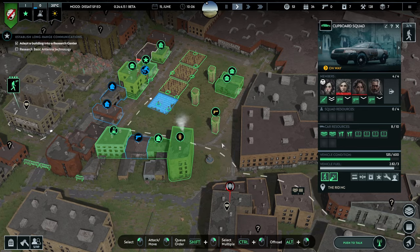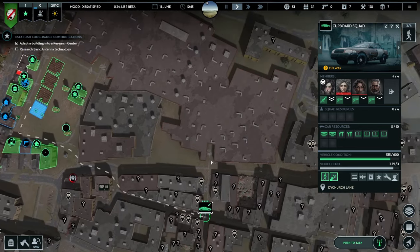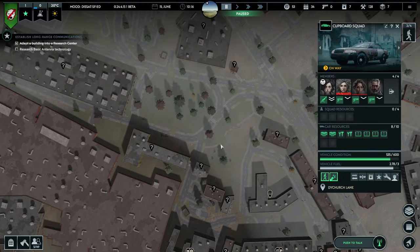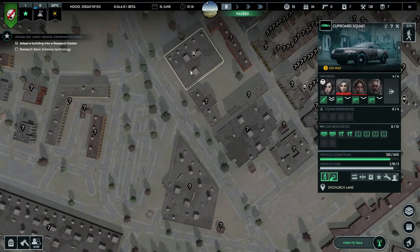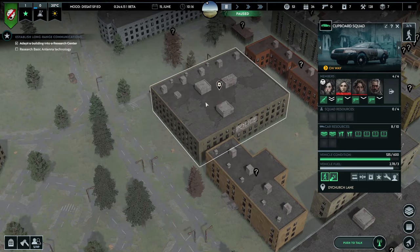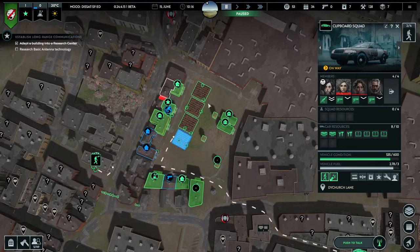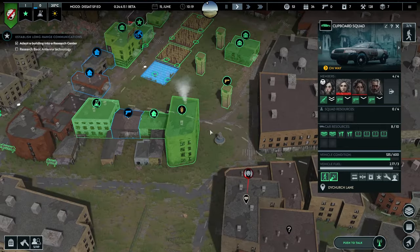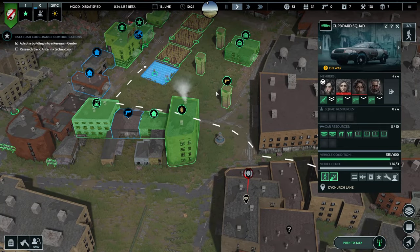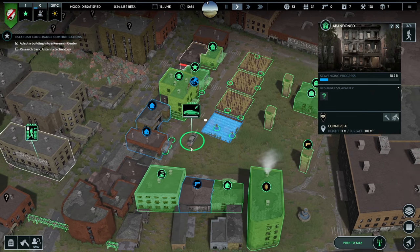And then it might be worth the guys in the car nipping out to — there was a thing along here — there we go: the police station over there. Nip over to that and see if there's any guns in there. Because we do need some more guns. I know we're going to make our own, but it would also be quite good if we could find some. Right, in there doing some scavenging.